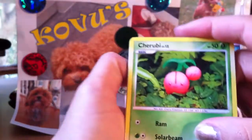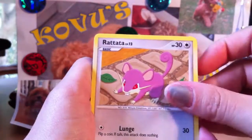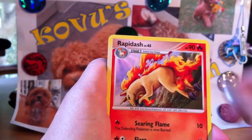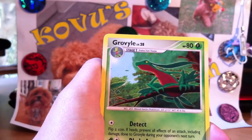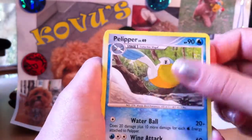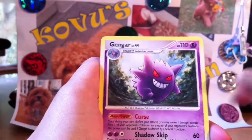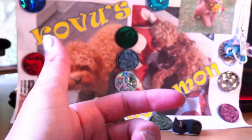Cherubi, Rattata, Bagon, Wurmple, Makuhita, Rapidash, Graveler, Tropius, Rapidash Reverse which is not uncommon. And a Gengar — pretty good.